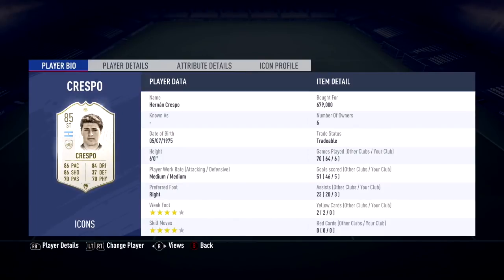Let's look at his face card stats: 86 pace, 86 shooting, 70 passing, 84 dribbling, 37 defense, and 70 physical. He's 6 foot, which is very nice — he's very good in the air. Medium/medium work rates, which are okay; he kind of tracks back a little bit. Weak foot 4 star, skill moves 4 star.